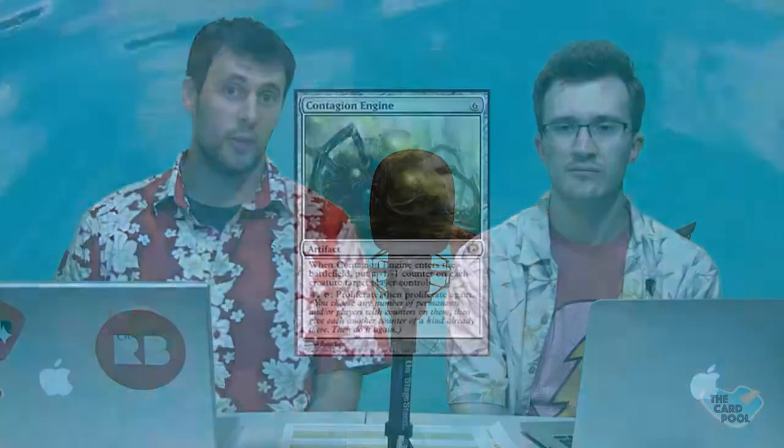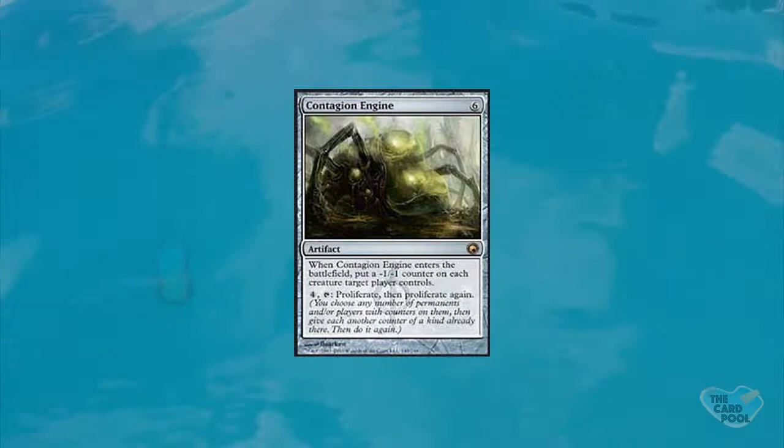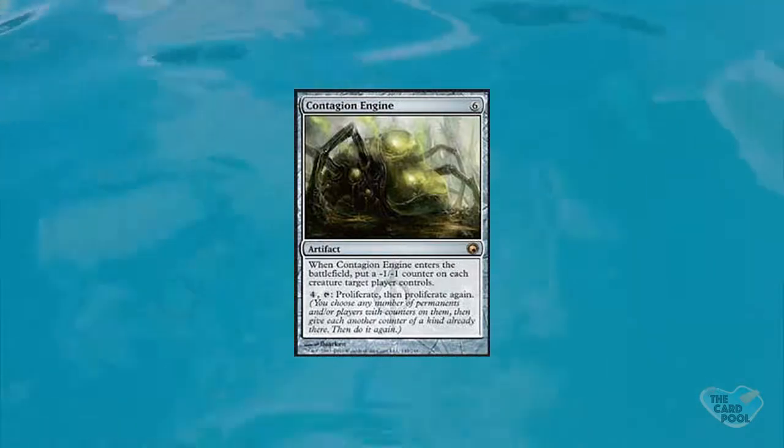Every deck has access to it, and that's one of the reasons it made my radar. But also consider that secondary effect: for just four mana and a tap, you can proliferate twice. That's essentially two mana per proliferate — buy one, get one free. And there are so many ways to untap artifacts and get more mana that you could conceivably do this multiple times in the same turn.